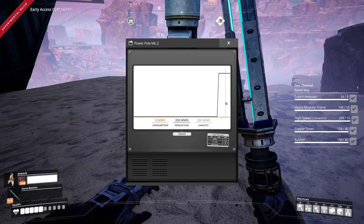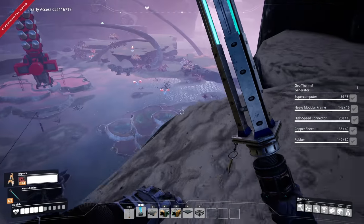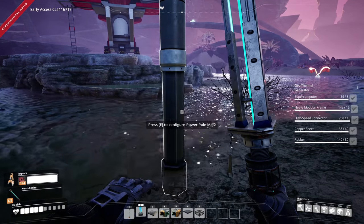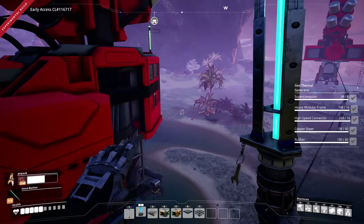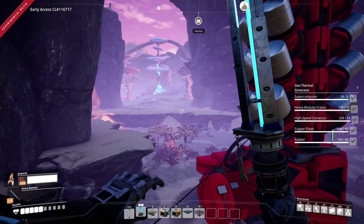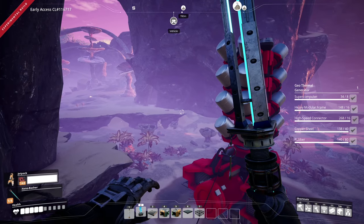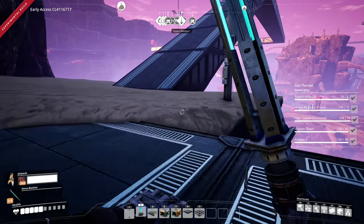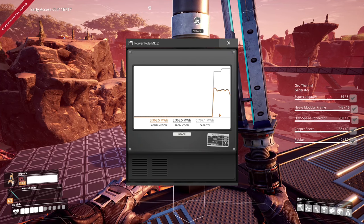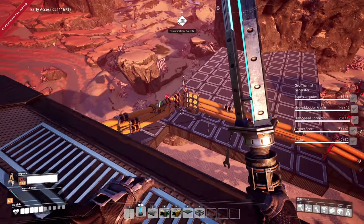There's another geyser right there — I'm literally standing on top of it. Boom! Let's get some power poles placed in here — one there, one over here, then jump up and run the power back. Let's connect the cables. It looks like we're getting 200 megawatts per geothermal generator — that's pretty good. So that means we're going to get an additional 400 megawatts total from these two. Holy moly.